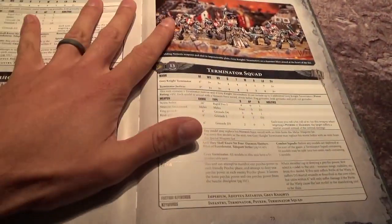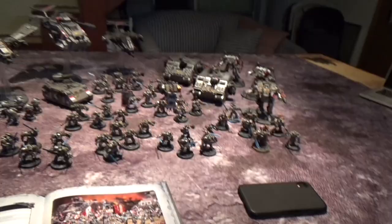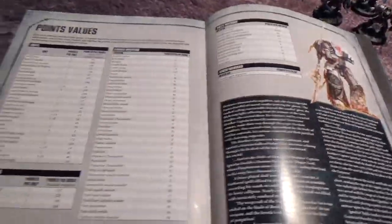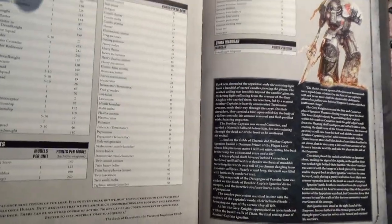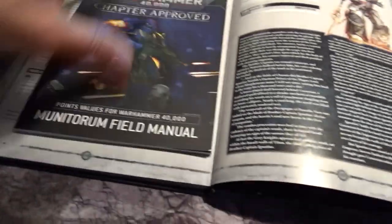If you reference this book physically, it both looks better, gives you some cool inspirational pictures, and you will learn the rules faster. The points in this book are all incorrect — not a single one of these numbers is accurate. If you're a new Grey Knights player who just picked up the codex, you might as well draw over the points page with a Sharpie. None of it is relevant. Everything in here has been changed to what's in the updated book.